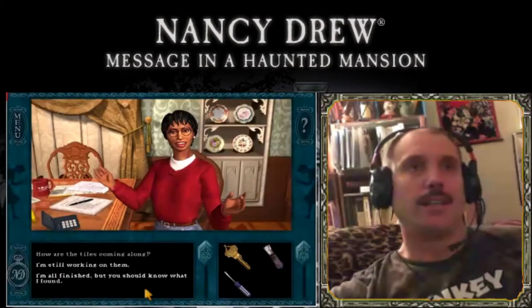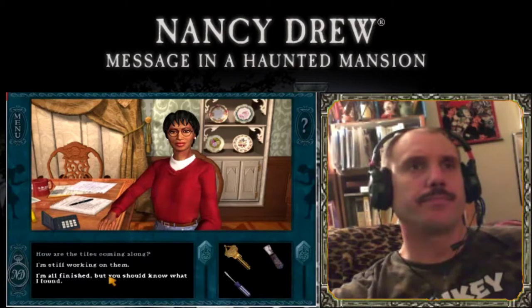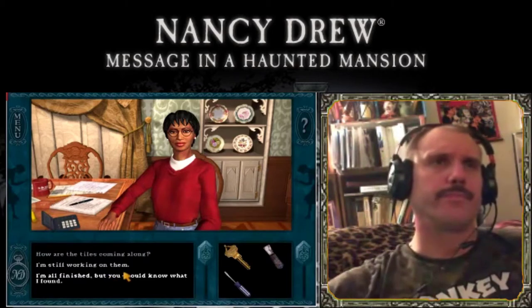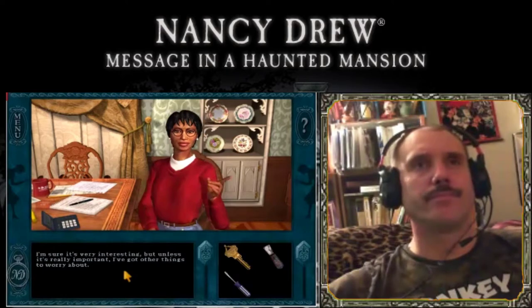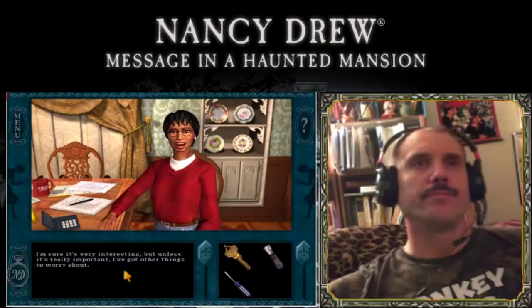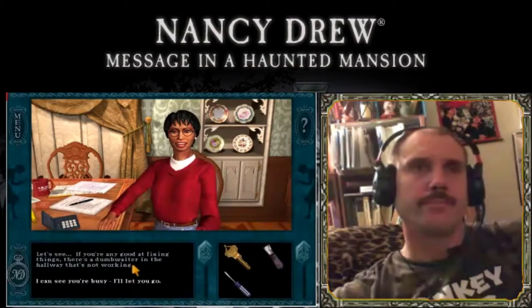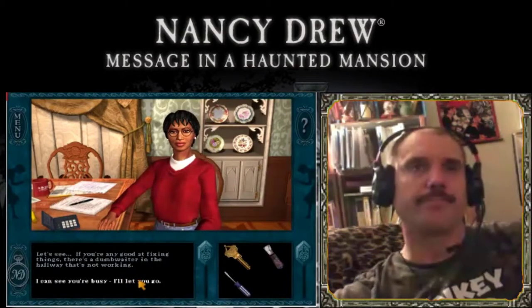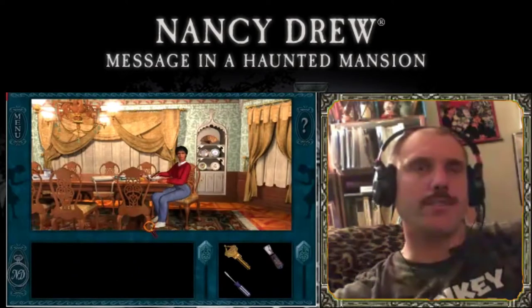How are the tiles coming along? I'm all finished, but you should know what I found. I'm sure it's very interesting, but unless it's really important, I've got other things to worry about. If you're any good at fixing things, there's a dumb waiter in the hallway that's not working. I can see you're busy — I'll let you go. Alright, let's go downstairs. We've already done that job for Rose.